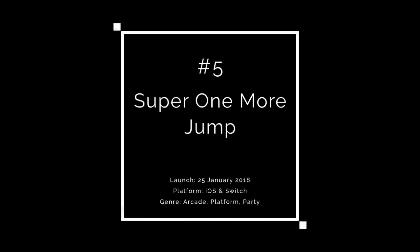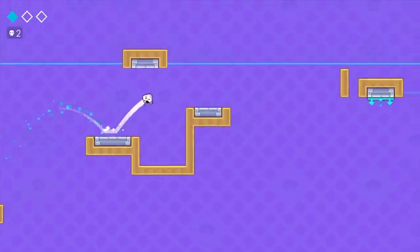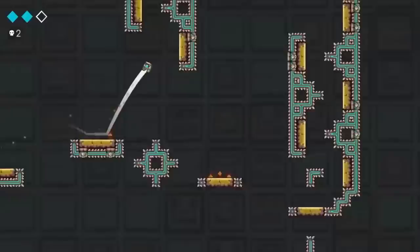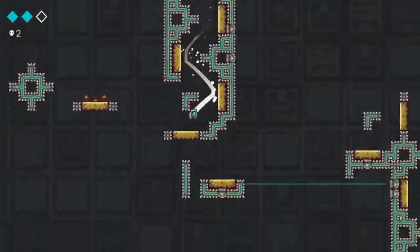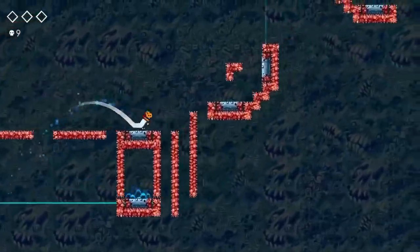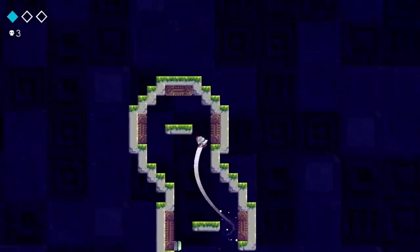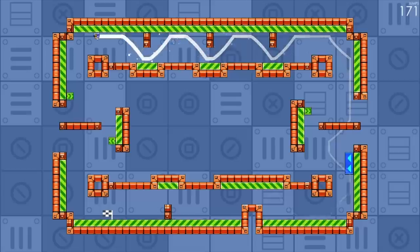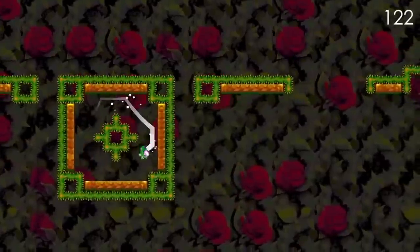Retro styled 2D platformers have seen quite the resurgence this past year with many of them popping onto mobile and particularly onto the Switch, where these games are often great to play while out and about. With this sadly comes a sea of blandness, although Super One More Jump is different than most, by way of only having one interaction — all you do is jump, there's nothing else to it, no special moves, and even the movement is taken care of for you.